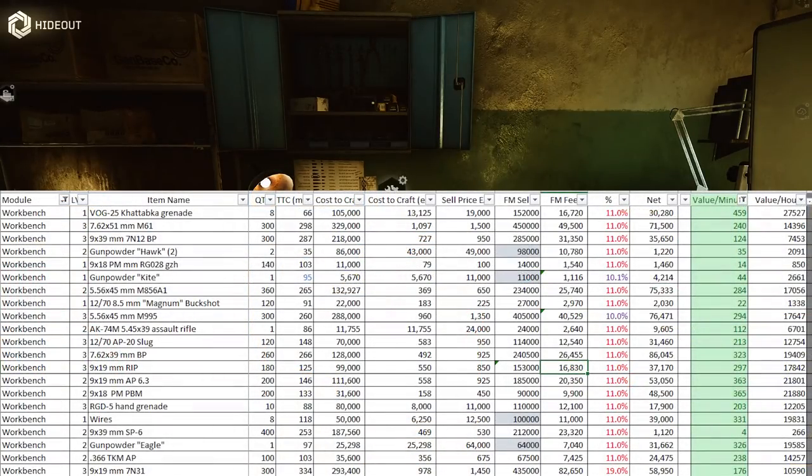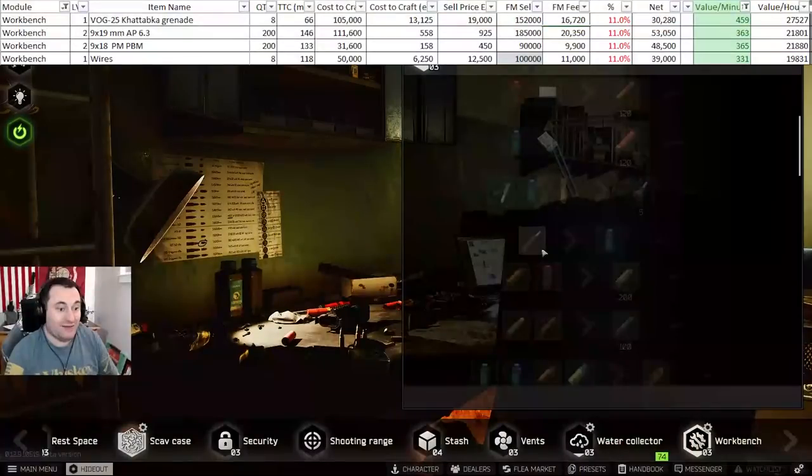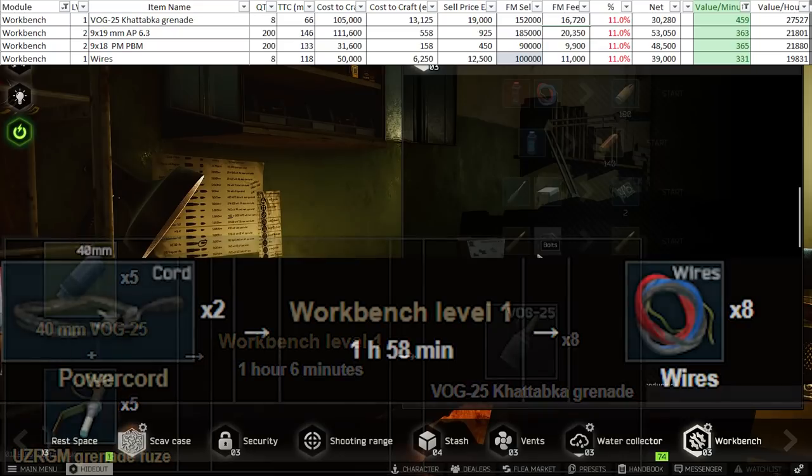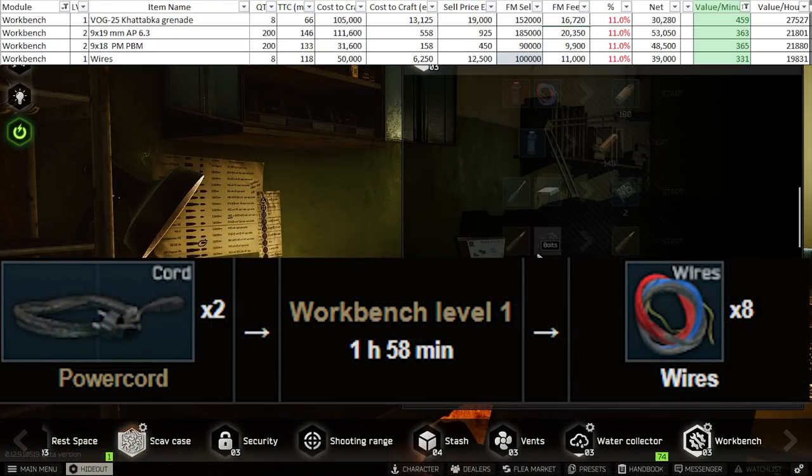The workbench has a ton of choices, but I'll cover the most profitable ones. At level one right now, VOX are your absolute number one best craft — in fact, VOX are the best craft period, regardless of level. They make the best profit of all items and only take about an hour to craft, which helps level your skills. Get your fuses below 10k and your grenades for less than 12k, then sell the grenades in big batches for over 19k. Close behind this are wires at level one — get cables under 25k and sell wires for over 12.5k. Cycle between these two crafts to make money and level up hideout skills.